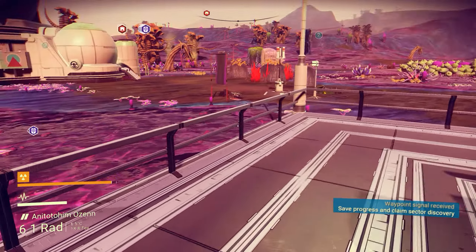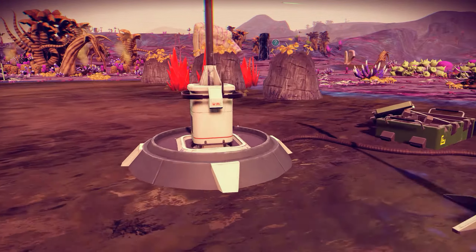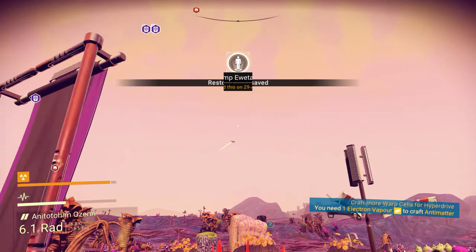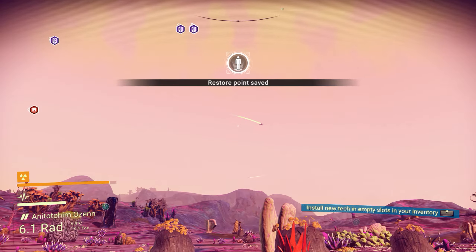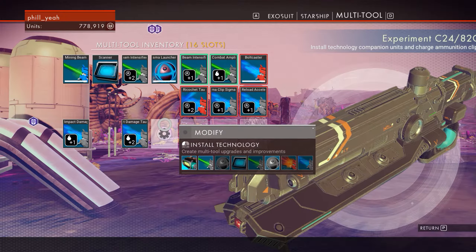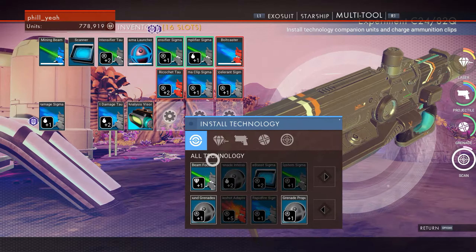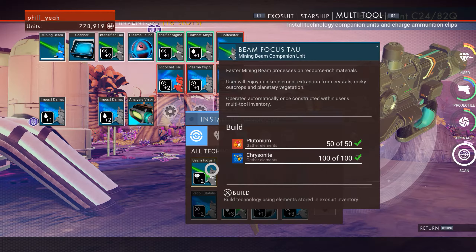We probably want to go over here, we definitely want to discover this place for a start. There's a ship up there — it's the first ship I've seen on this planet. I don't have the analyzer on it. Let's see if we can make that now. The analysis visor.